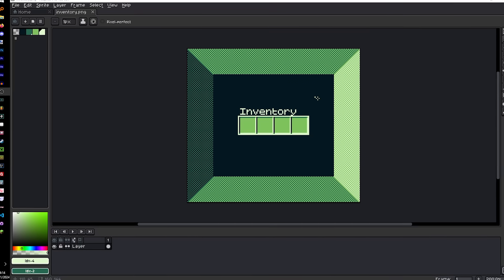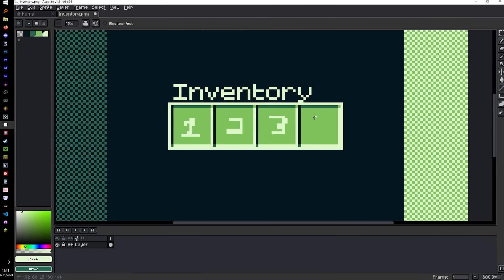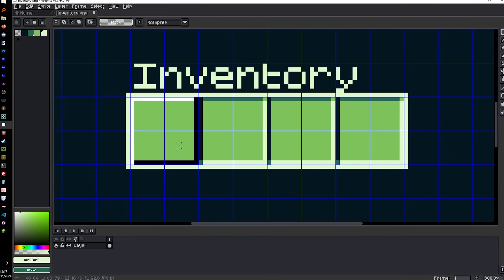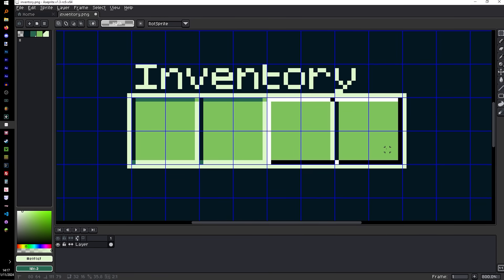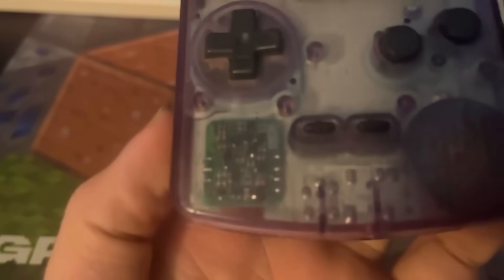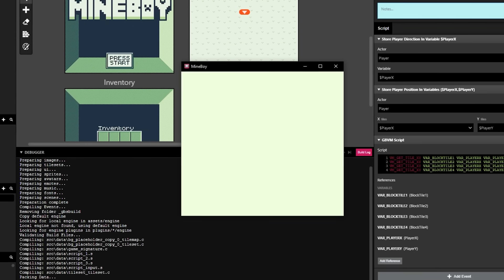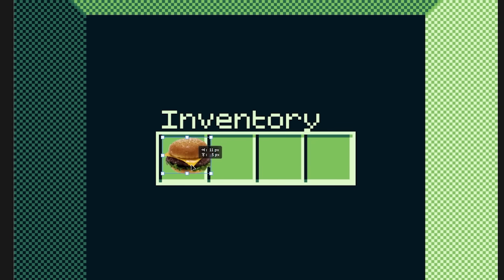The first thing I did was draw the inventory screen. I decided that we should only have a max size of 4 for the inventory, because that gives us 16 unique tiles to work with, and the Game Boy can't really hold much more than that. So now that we have an openable inventory screen, the next thing I have to do is figure out how to load information into it.